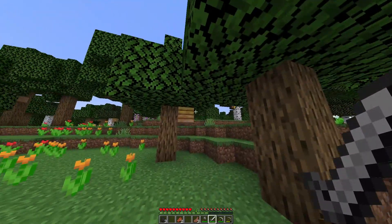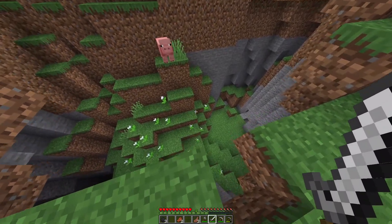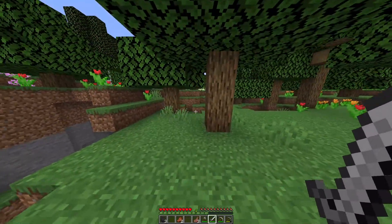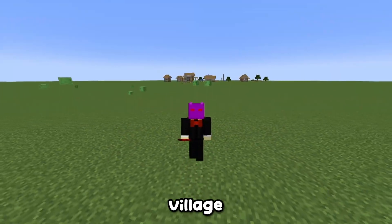Maybe we should live here because there's bees and it's just a pretty place, and we're right next to a cave. I don't think I'll ever use the cave because I'll just make a strip mine. I think I want to find a village, so I went looking for one.